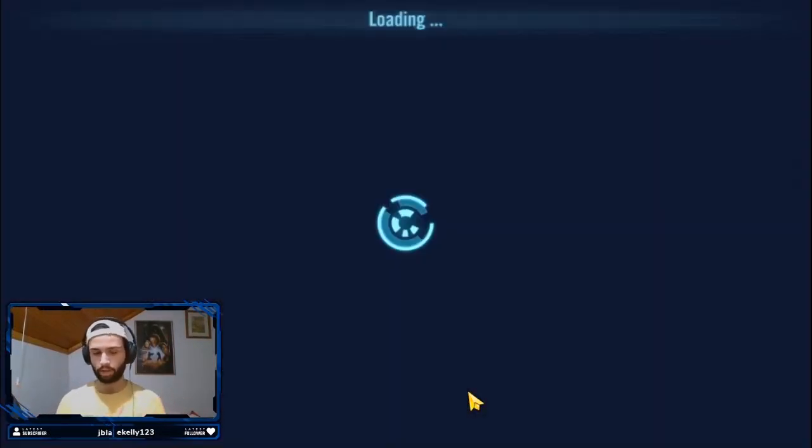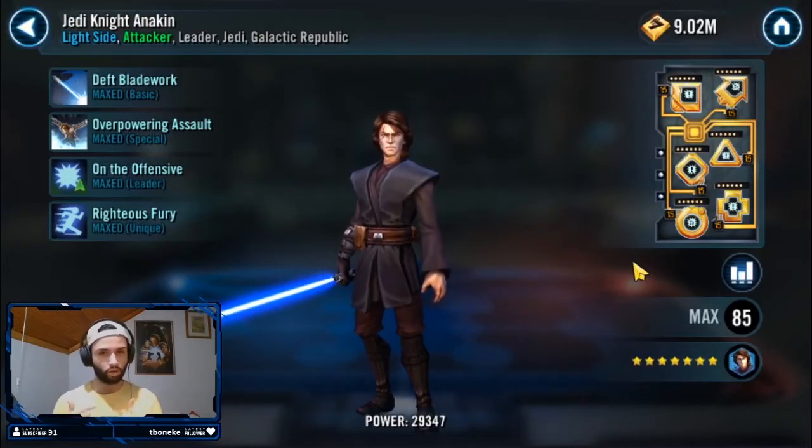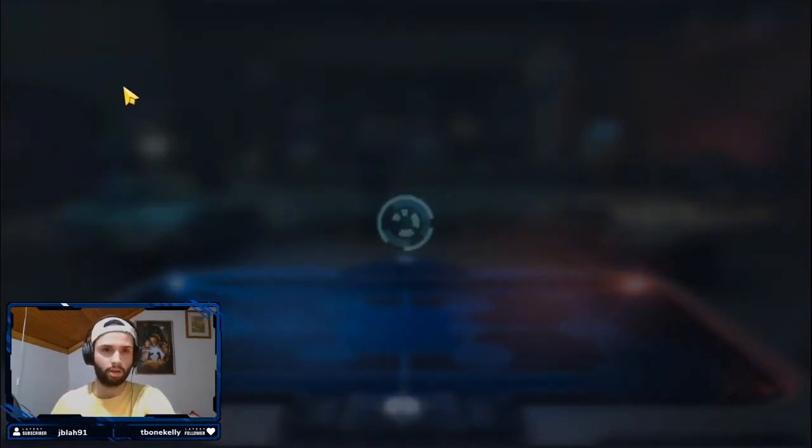A useful tip for when gear levels aren't quite matched: mod your own Anakin slower than their Anakin. When their Anakin uses Overpowering Assault, he dispels all buffs and puts a lot of buffs on himself. If your Anakin goes right after theirs, he can then dispel all of their offense ups and other buffs. Additionally, having Ahsoka at one speed tick less than Anakin is really effective — Anakin wipes out all their buffs and taunts, then Ahsoka goes in with the big hit, getting protection up and 10 stacks of courage.